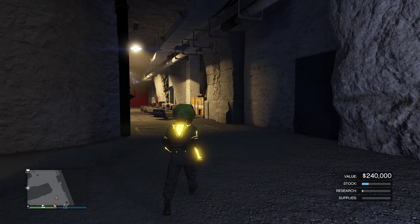So if you have the clubhouse and bunker nearby, it's much easier. That's why I chose this place — you can buy the clubhouse and bunker super close together.